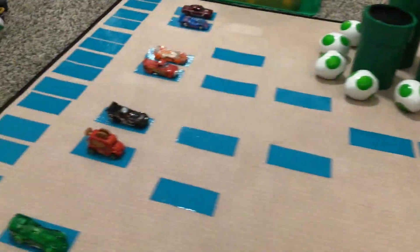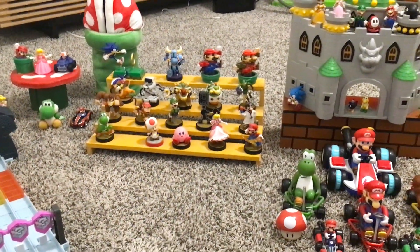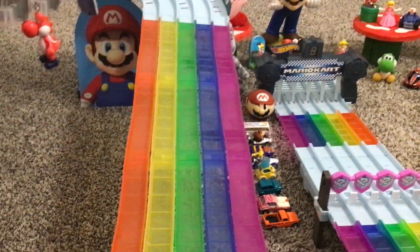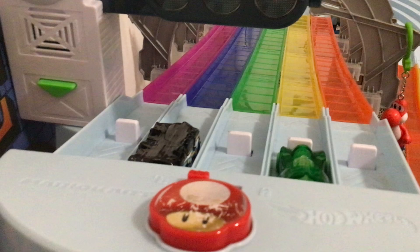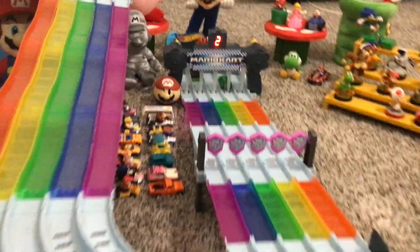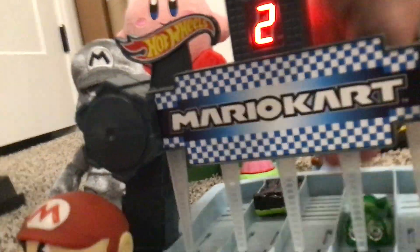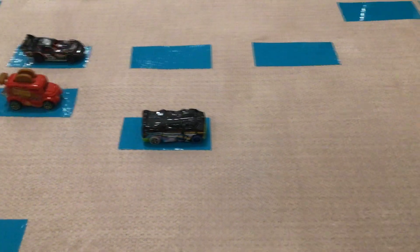Half the cars have been eliminated — 32 to start. The crowd is very excited. In the round of 16: lane 2 has Smash number 3, lane 4 has the Ghostbusters Slimer car. Whoever wins moves on to the round of 8. Smash really flying down the track and takes it, sending the Ghostbusters Slimer to the Loser's Lounge. Smash will be the first car to advance to the round of 8.